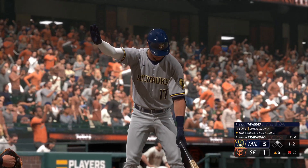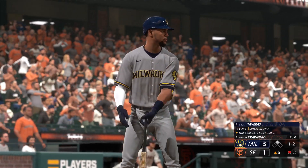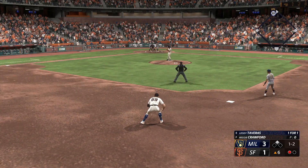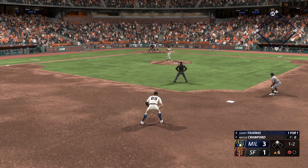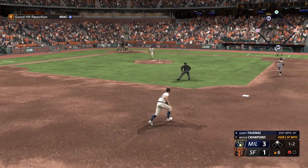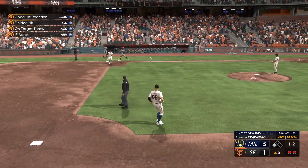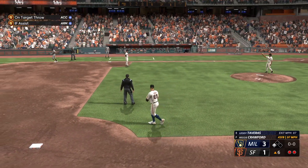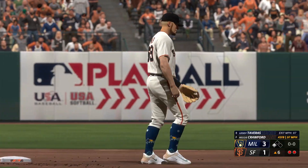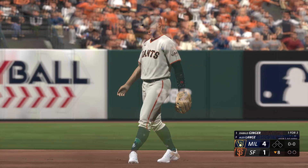Top of the sixth — it's a 3-1 ballgame now. Letty Tavares at the plate for the Brewers, one-for-one on the day with a runner on second and one away. He's got a 1-2 count against reliever Reggie Crawford. Windup and the pitch is a ground ball up the middle — we'll get a glove on that and throw to first, surrendering the advancement of the runner. The runner is now on third with two away in the top of the sixth.